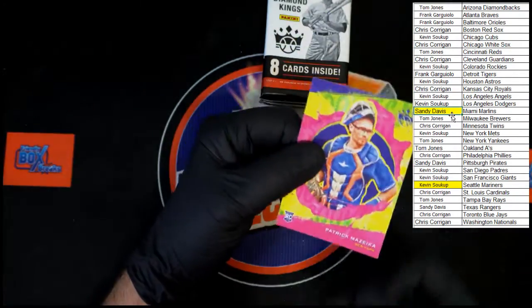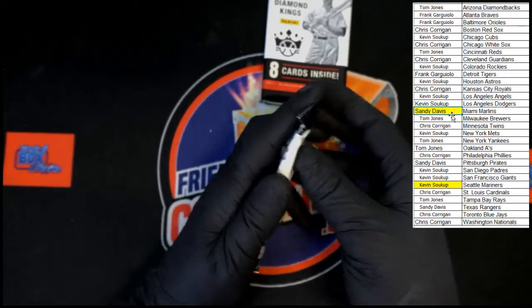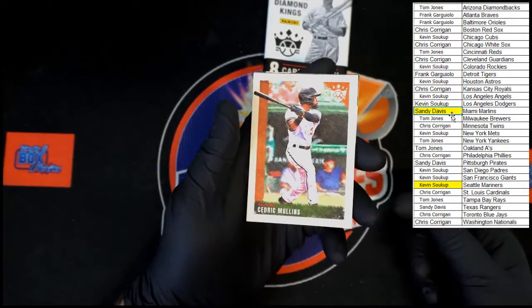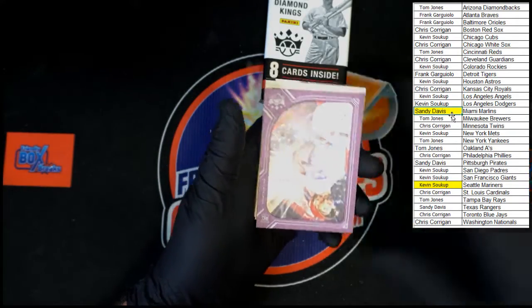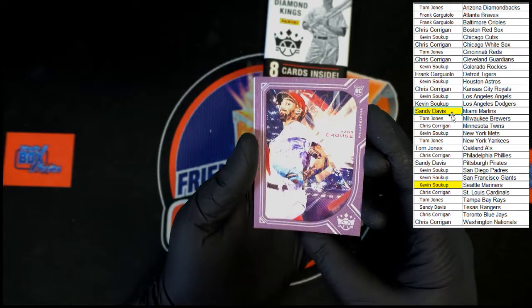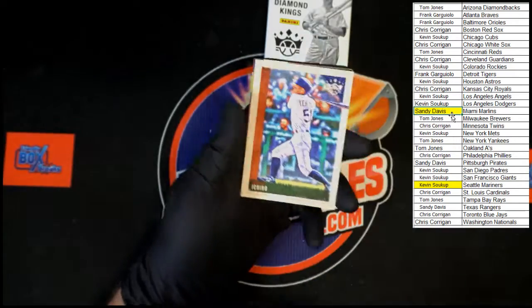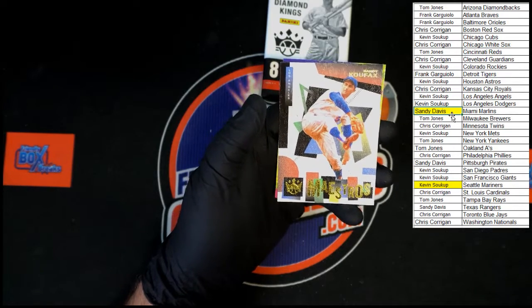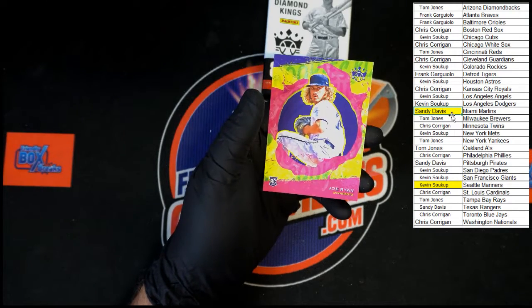Patrick Mazeika, New York — of course Mets blue and orange. Cedric Mullins, Frank Thomas, Trevor Story, Marcus Simeon — another framed card. Hans Kraus rookie going to Philly, that's Chris C. Ichiro behind that going to Seattle — Kevin S, very nice. Sandy Koufax Maestros going to the Dodgers — Kevin S. And Joe Ryan for the Twins going to Chris C.